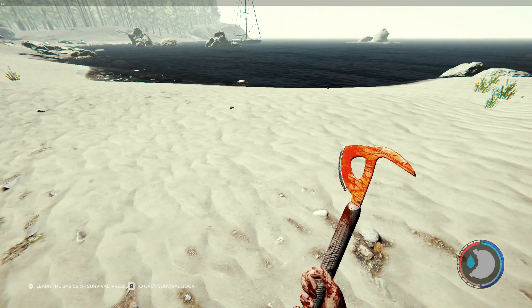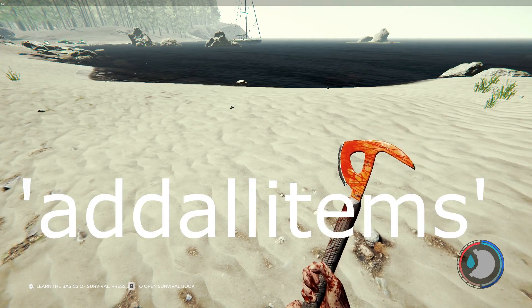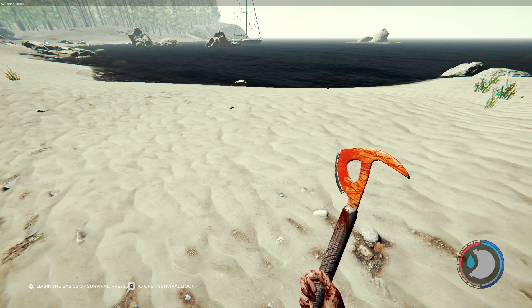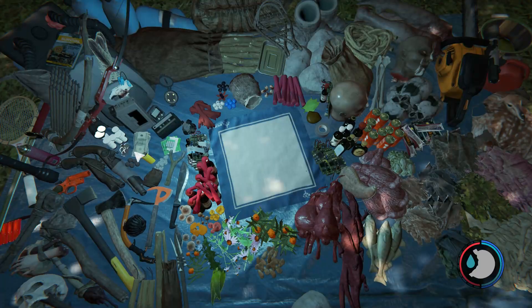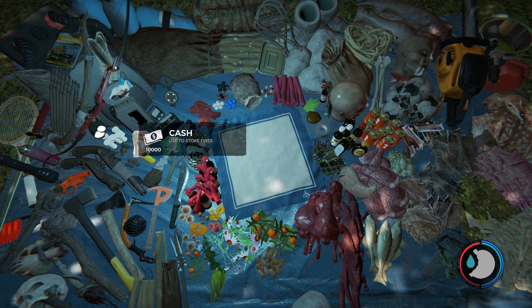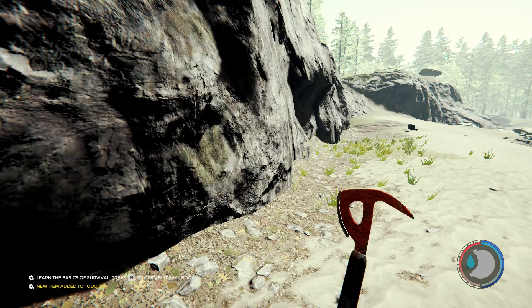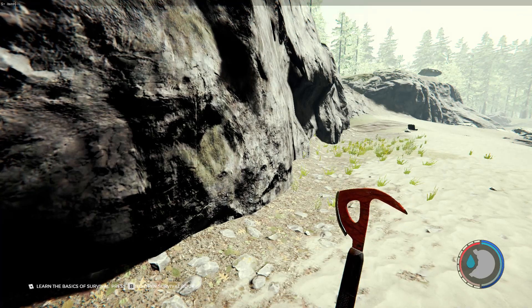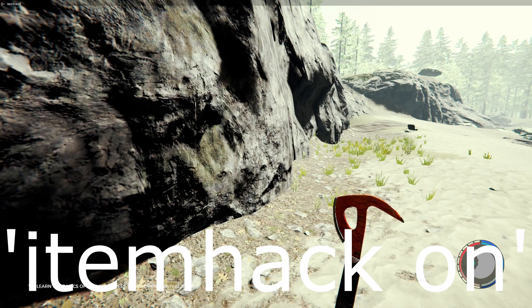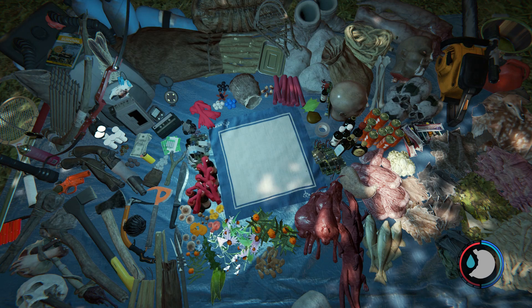First off we're gonna do 'addallitems'. As you can see I've got literally everything - 10,000 batteries, 10,000 cash and all that. See how I've only got five explosives? Now watch this - type 'itemhack on', and now I've got 10,000. You get a lot of stuff - like I've got 10,000 flares and all that.